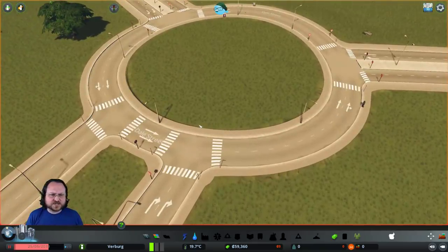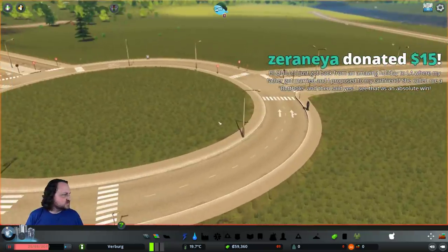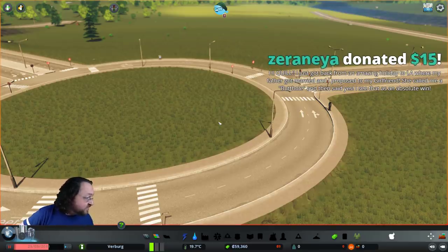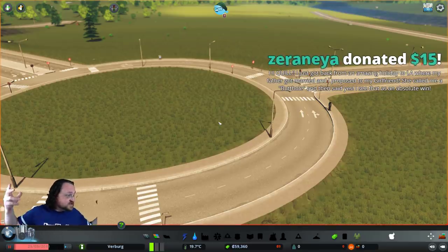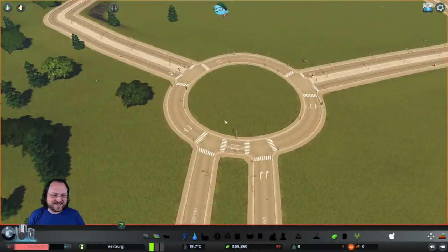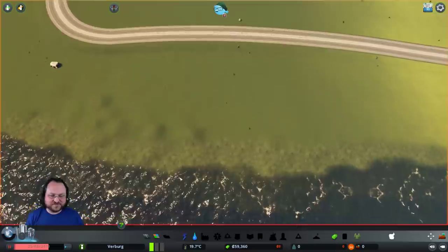Remove the lights? I think the lights are good - you want the street lights. Hey, Zernara, thank you very much! Quill just got back from an amazing holiday to LA where my father got married and I proposed to my girlfriend. She called me a butthole and then said yes. That is an absolute win - congratulations, that is amazing!